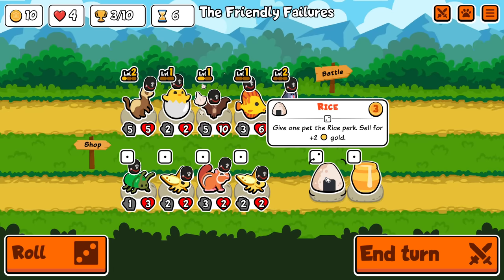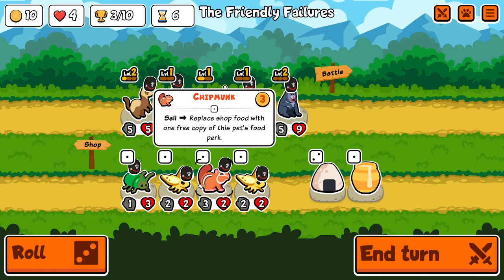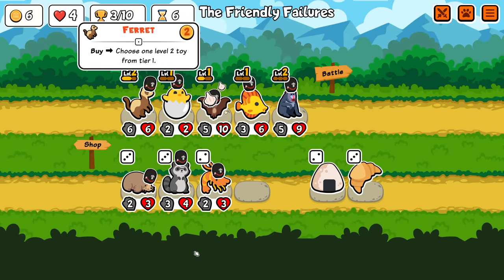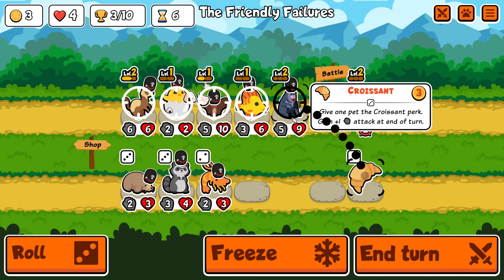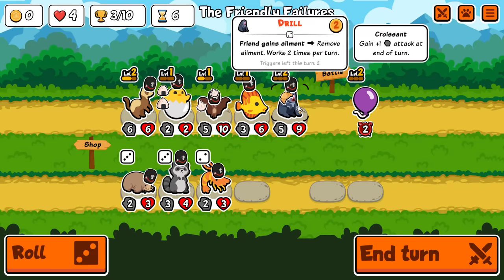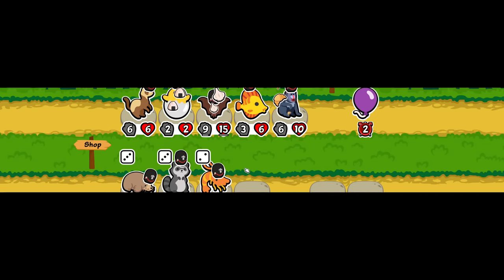Rice — I could add that to something. Give one pet rice perk, sell for two gold. It just makes it a little bit easier to carry gold across turns, but not quite as good as avocado. Maybe buy another ferret just to get another one of these — I'll take another balloon. I'll just buy a rice for this, maybe. Just send it like it is.